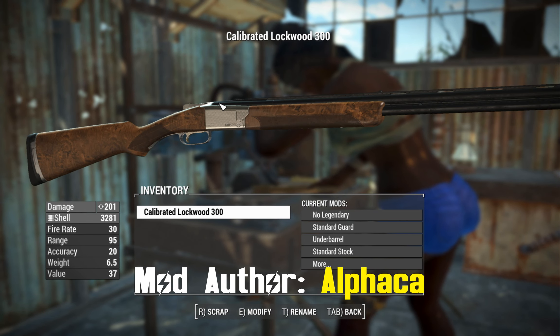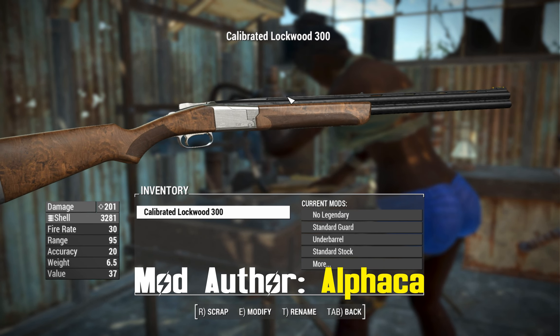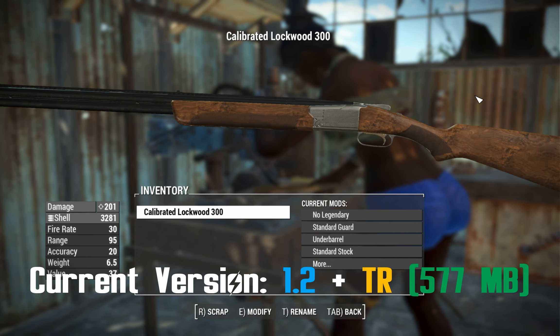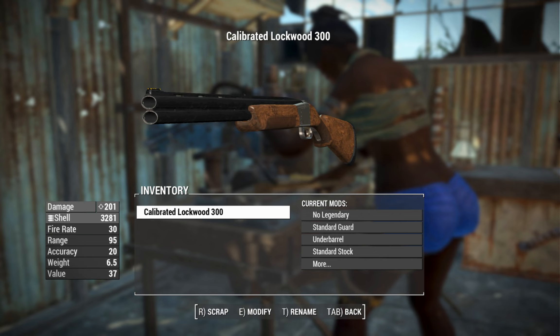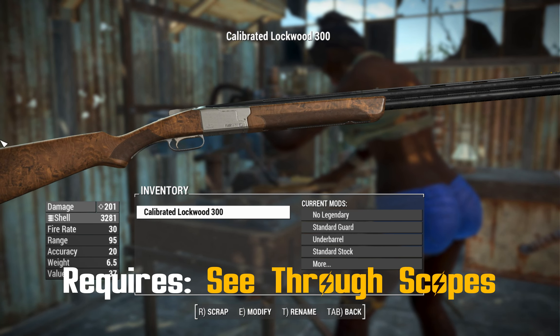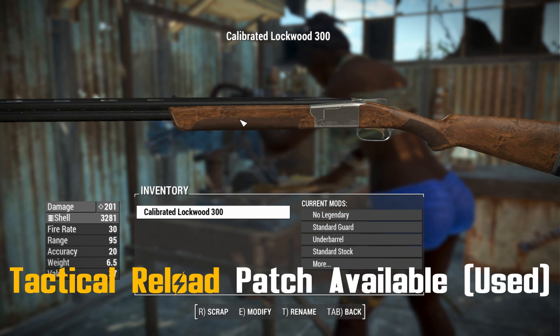G'day, this is Captain Noob, and this is the Lockwood 300. This is a weapon that has been ported from Call of Duty Modern Warfare 2022, based on a real-life firearm called the Browning Satori. Specifically, this one is a 725 variant. You can tell from its gold-plated trigger there. Oh, isn't that fancy?